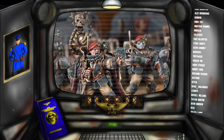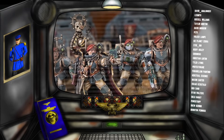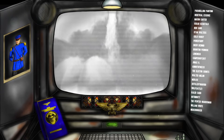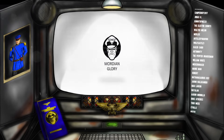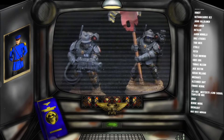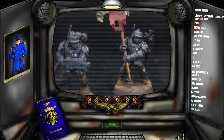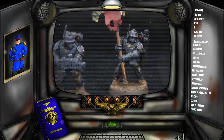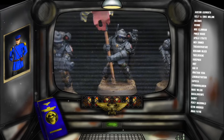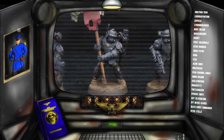So let's not mess around — let us strike surgically and dive right into today's episode. Let us begin with a brief overview of what Scions actually are. In the fluff, Scions represent the best of the best of the best. They're the elite shock troops of the guard and many consider them to be the finest that regular humanity has to offer.